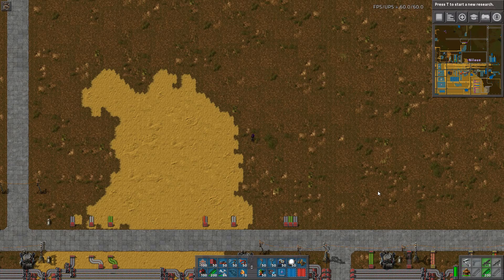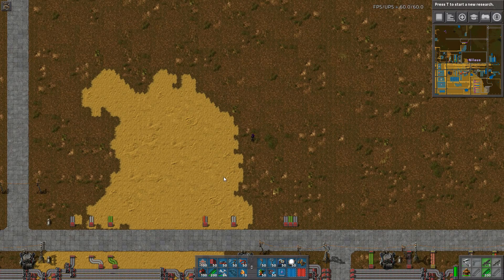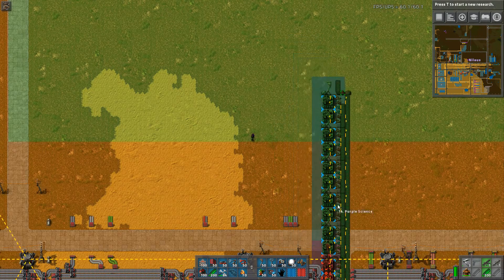Hello and welcome. My name is Niels. This is another tutorial in the series Base in Epoch. We are this time going into electric engines, only in the context of working towards the purple science. Purple science is where things are really ramping up at this point, so let's have a look at what it looks like.